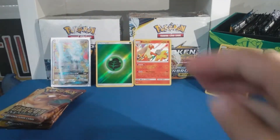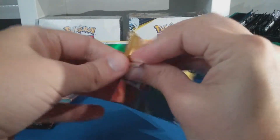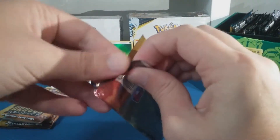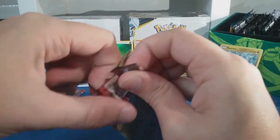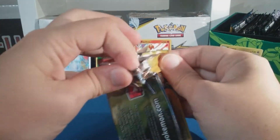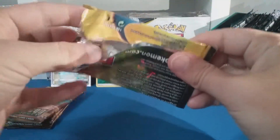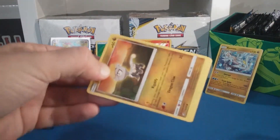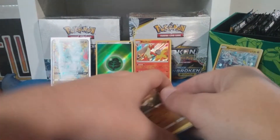Put that back there. Charizard back there — I know there's a Charizard in here, I have it in Japanese and in English, so if I get another one that'd be cool. I keep this pack art, so be careful with this art. Let's put that over there. Oh no, I knocked over my lighting.